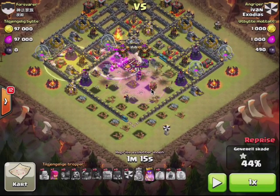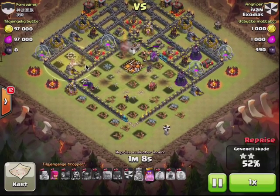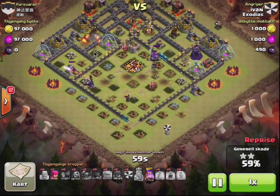After losing a lot of wizards and witches, he drops his hogs and heals them early because he doesn't want them dying to splash damage. He's a bit lucky — if there had been a giant bomb there, it would have really hurt him. His hogs are in fairly good shape. He's used his heavy hit-point troops to open up the pocket with just three wall breakers and no jump, then uses the hogs to run around the back of the base where there's not much defense on the perimeter. The hogs are at pretty much full strength for the first three buildings.